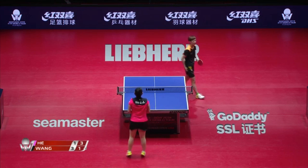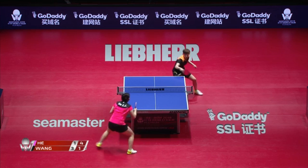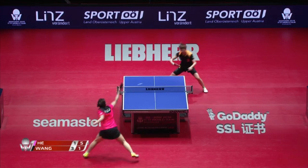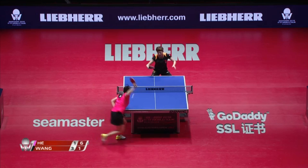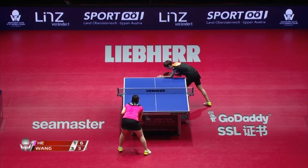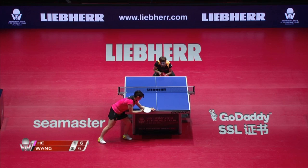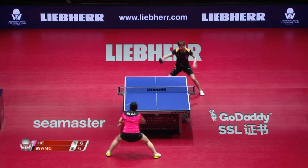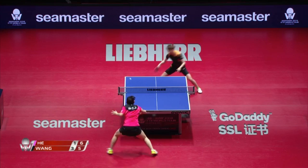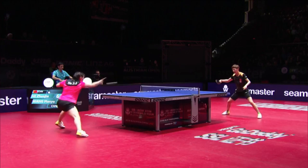I wonder what she's using on her backhand specifically. Chops as well. There we go. A little bit off the top. So she can grip the ball, you would imagine — it's a counter on the backhand. Too fast. She's playing against it like it's inverted rubber. You can tell just by the bounce — that's the arc of the ball from Wang Manu. Wang Manu's been quite flawless.